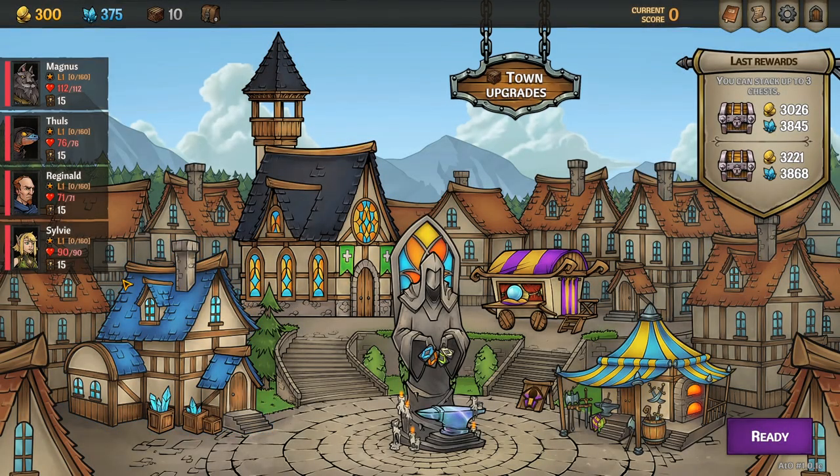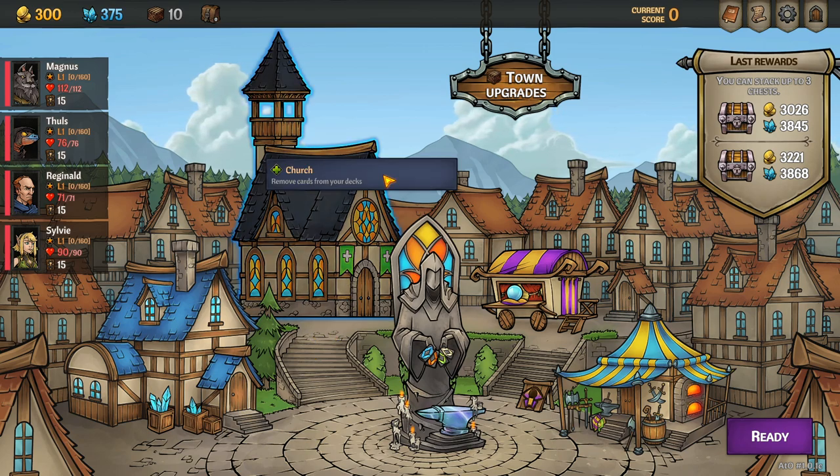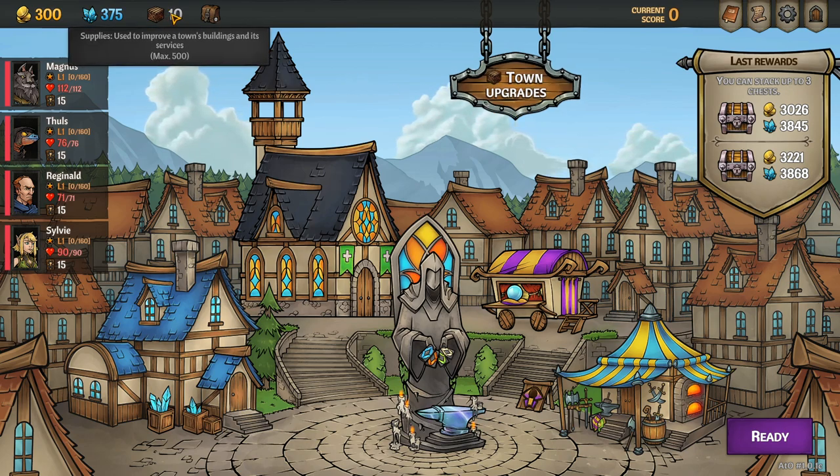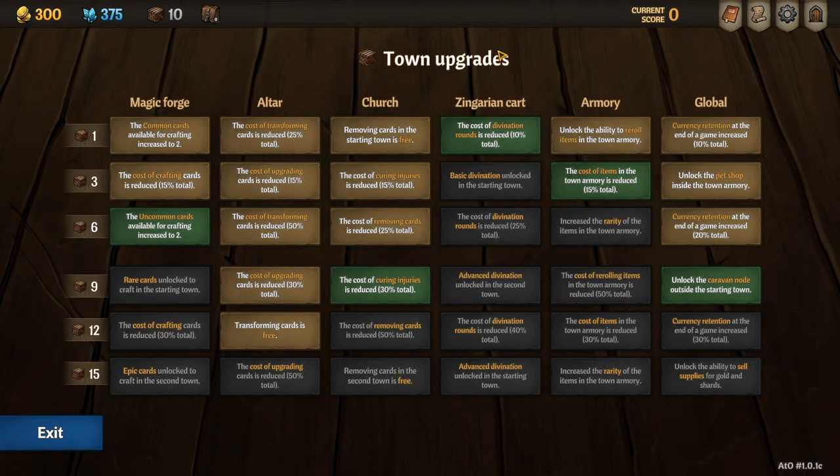Now we're in the game. The first thing that happens in every run is a little town visit — we get one of these after every major boss. The town is where we set up for a run, something a bit more like Darkest Dungeon merged with Slay the Spire. The first thing you do in town is go to the town upgrades and spend whatever supplies you may have accrued in your previous run. Here you can see the upgrades I've already done. I think we'll unlock the uncommon cards in the crafting now.